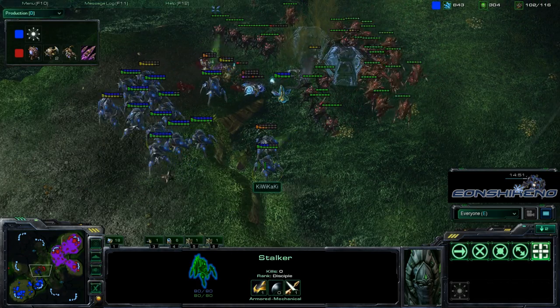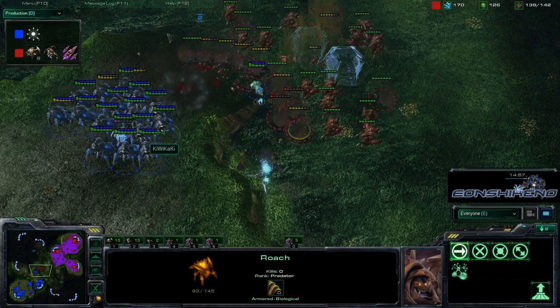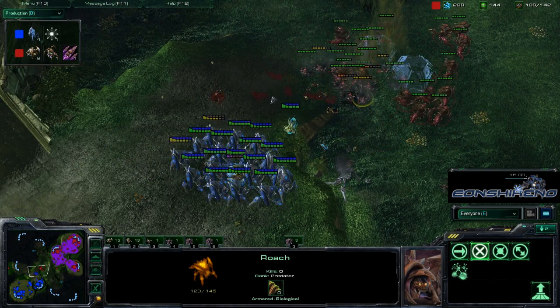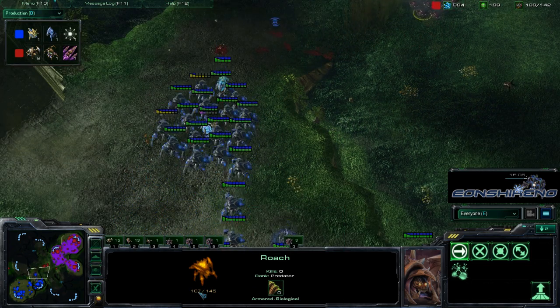We're having a very strong push here by Damaga. You're going to need some really clutch Force Fields to deal with this. But those Tunneling Claws let those Roaches regenerate life so fast — look at that health go up. That is insane.